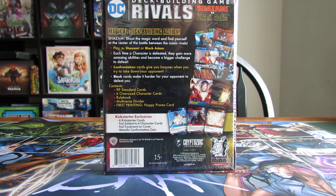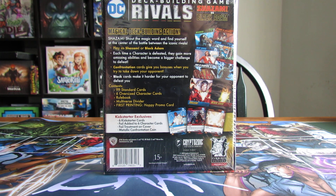So what we have here is magical deck building action — Shazam! Shout the magic word and find yourself at the center of the battle between the iconic rivals. Play as Shazam or Black Adam. Each time a character is defeated, they gain more amazing abilities and become a bigger challenge to defeat. Confrontation cards give you bonuses when you try to take down your opponent. Block cards make it harder for your opponent to defeat you. Contains 99 standard cards, 6 oversized character cards, rulebook, multiverse divider, and first printing happy promo card.